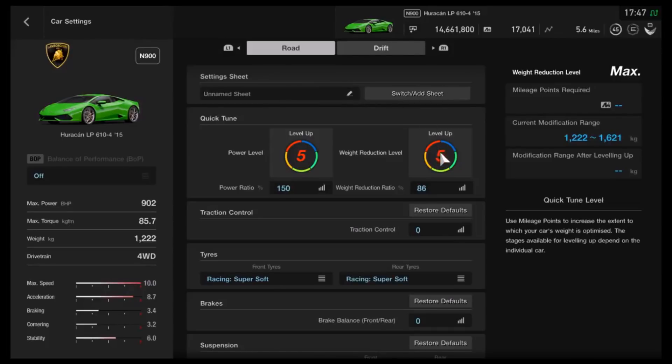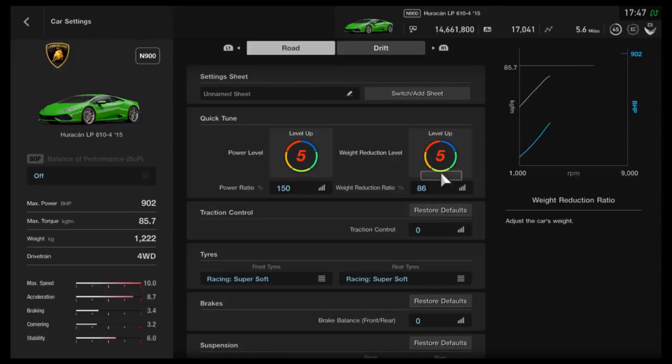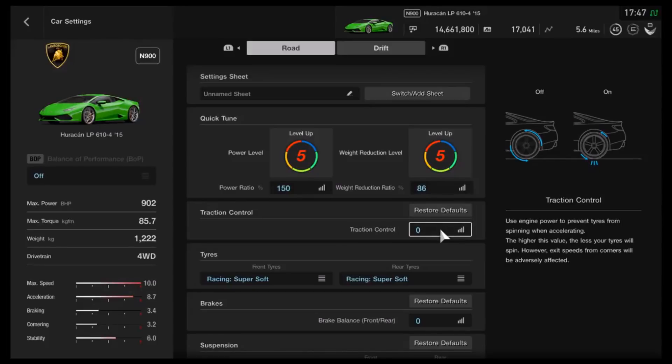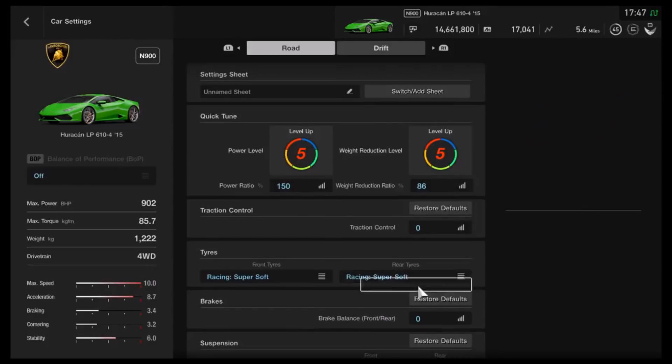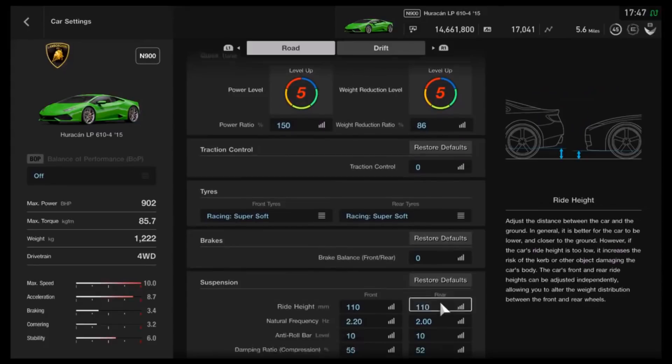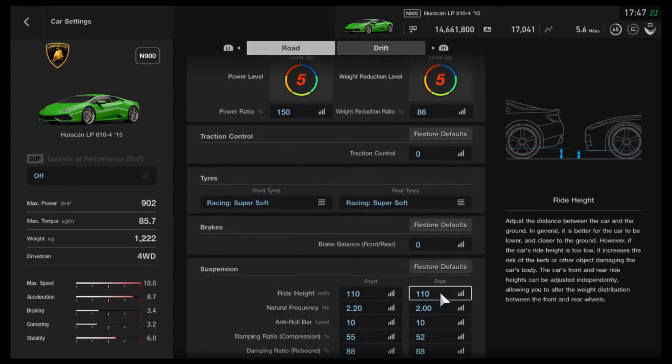I would recommend, as usual, fully upgrading the weight and the power — you want the power as high as possible, the weight as low as possible. Traction control you definitely want turned off. Racing super soft tyres — you could consider that overkill with all-wheel drive, but it depends on the driver and personal preference. As far as the ride height, we've got that on 110 front and rear, which allows that little bit of travel on the suspension so you don't bottom out on the floor when you launch off the line.